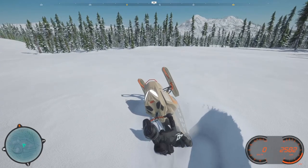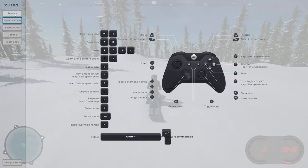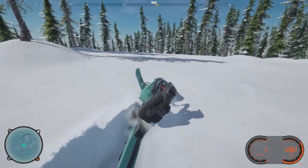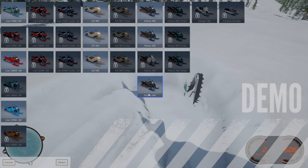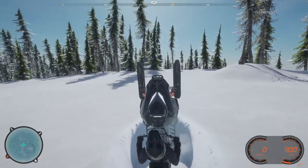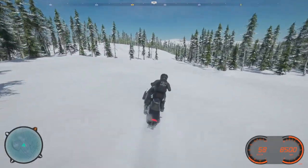Why is it leaning backwards already? You literally can't do anything. Let's go with the default and try that — maybe there's a reason for it. Oh, it just lays sideways regardless. Let's go with the Pollux. We can't rock, it's not doing anything... there we go, now we're getting somewhere.